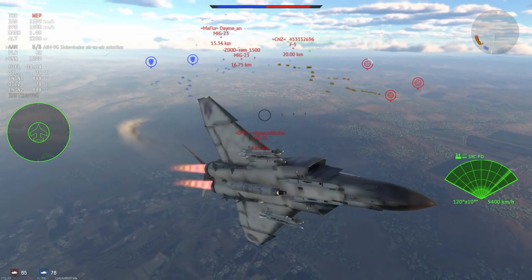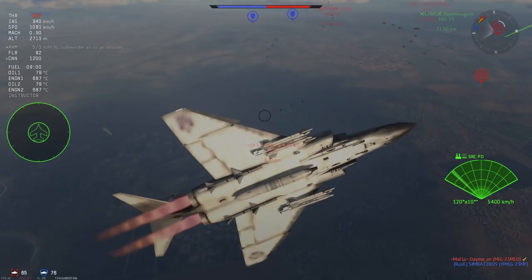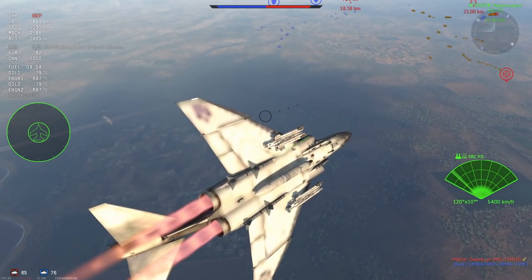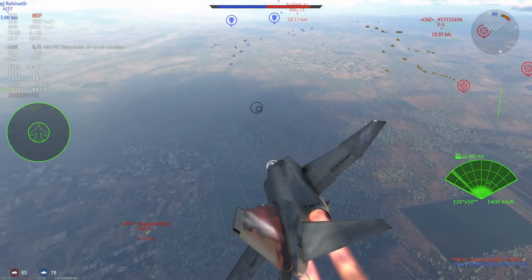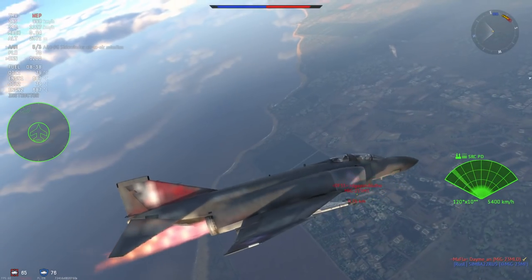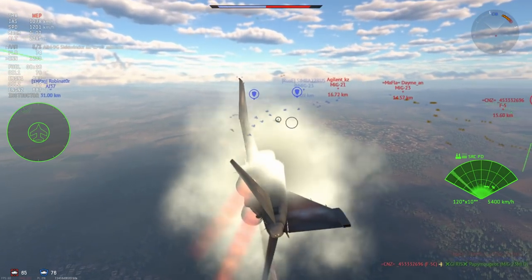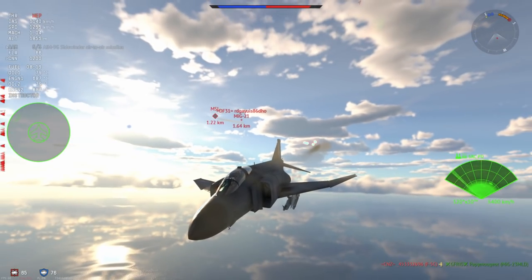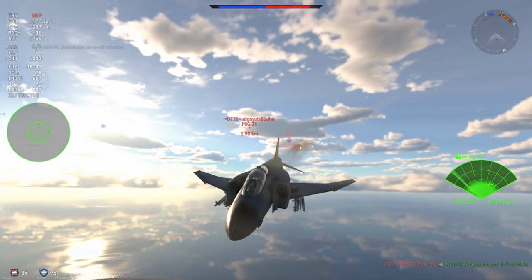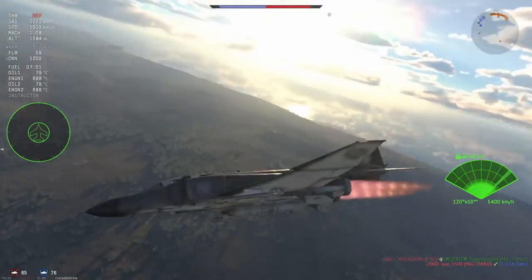I believe it's based on the F-4M — let me know in the comments. All we need to know is this thing is a fat chonker and should not be getting into dogfights with MiG-21s. I say that and then I get into a dogfight with a MiG-21. What I'm doing here is relying on the MiG-21's weakness of bleeding a lot of speed in turns, using my flares to distract the R-60s. It's working because this plane is extremely fast, especially at sea level.